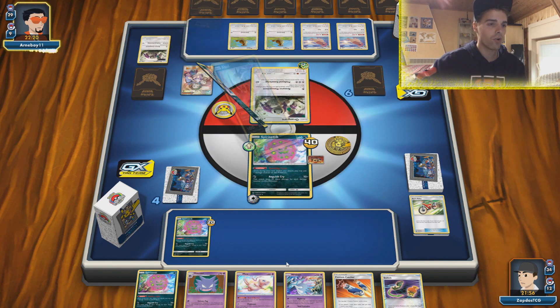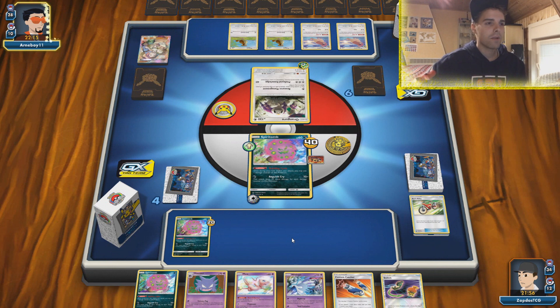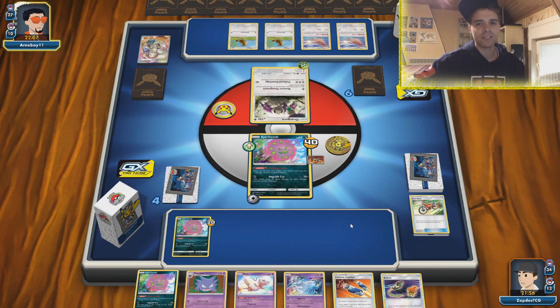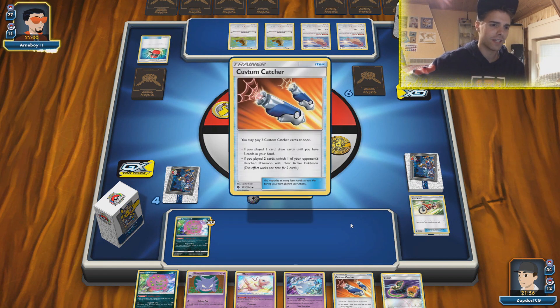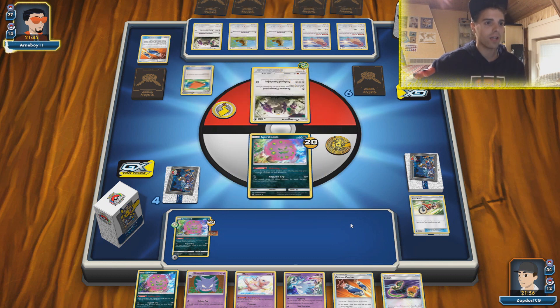Come on Crushing Hammers fail — all of them have to fail so we have a little bit of an edge, otherwise we could be in a lock. Custom Catcher getting this one — we have Switch in hand, and he does not know that. We have six cards in the hand, so we can get another KO if he whiffs on the Crushing Hammers. Palpitoad is probably going to use Alms Lecture. He gets only one hammer with Resource Management — okay, I like that. Just gonna build up our hand.